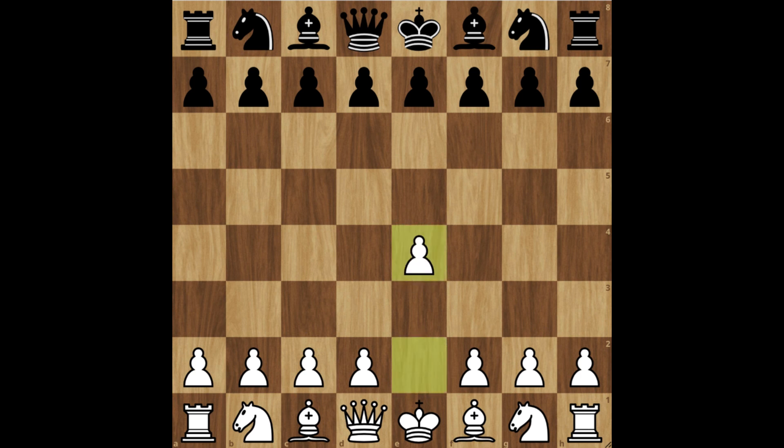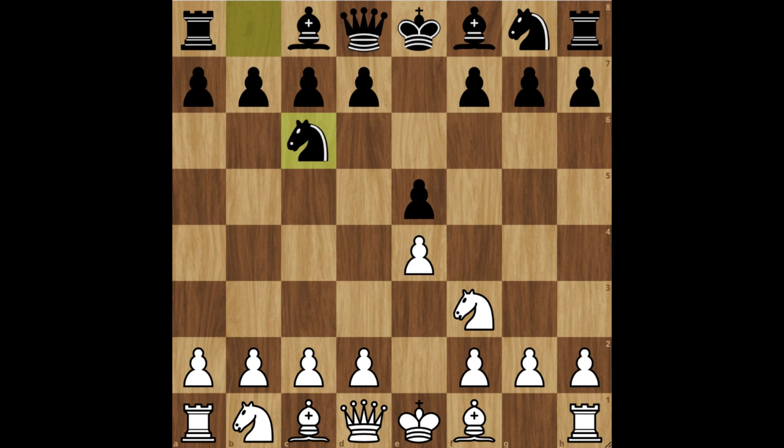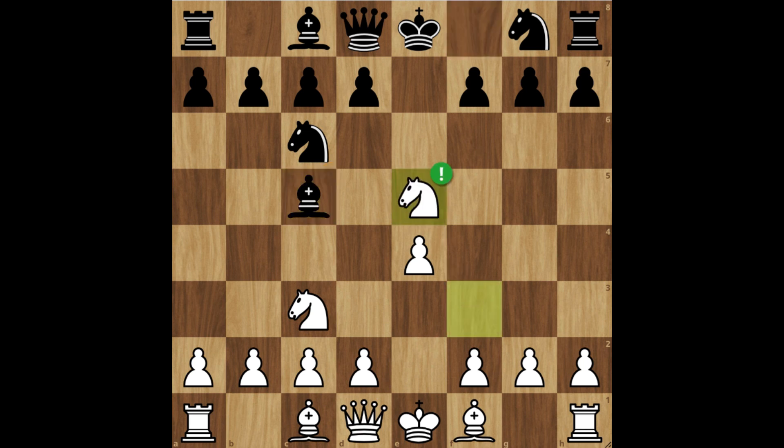For the first trap, let's play the three knights variation. After knight f3, knight c6, and knight c3, 90% of chess players will play bishop c5 — sacrifice your knight. Black is thinking that you have made a mistake and they will take your knight. But now play d4 to fork the knight and the bishop.